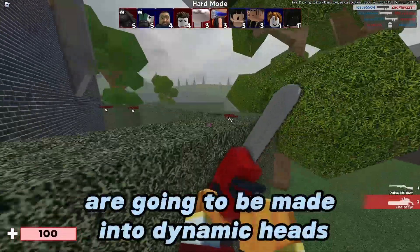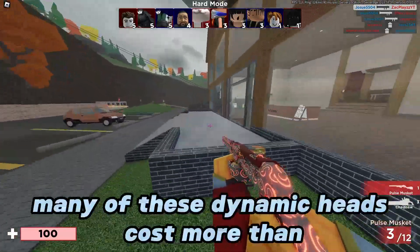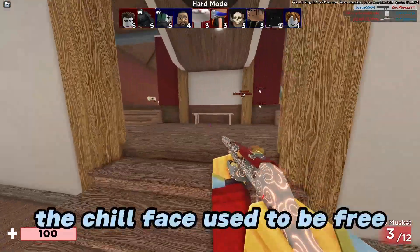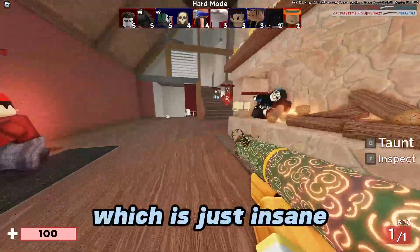Now all of these items are going to be made into dynamic heads. This is not even the worst part. Many of these dynamic heads cost more than the original ones. The Chill Face used to be free, but now it's 120 Robux for the dynamic head, which is just insane.